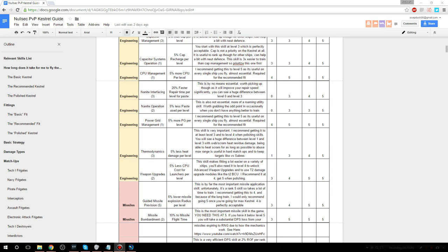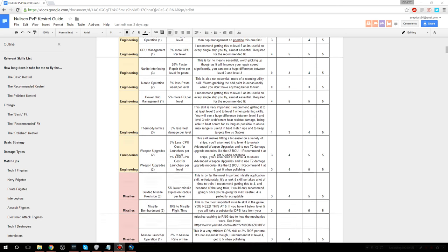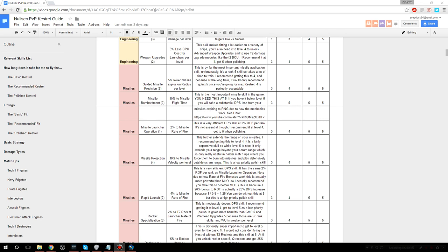Weapon upgrades reduces the CPU cost of your launchers by 5% per level. Once you get the skill to level 4, it unlocks the tech 2 ballistic control unit, which gives a bigger DPS increase. You start your character with this skill at level 2. You'll need to train it to level 3 for the basic fit, level 4 for the recommended fit — which also unlocks the tech 2 ballistic control — and level 5 to fit the polished fit. The nice thing is that after the June 28th patch you only need weapon upgrades level 4 to unlock advanced weapon upgrades.